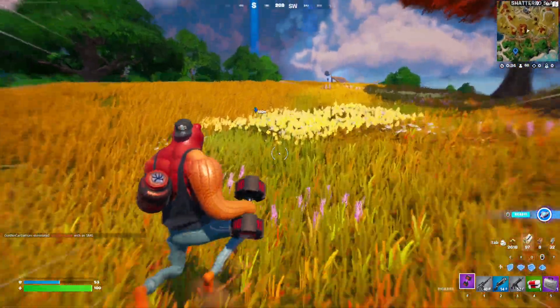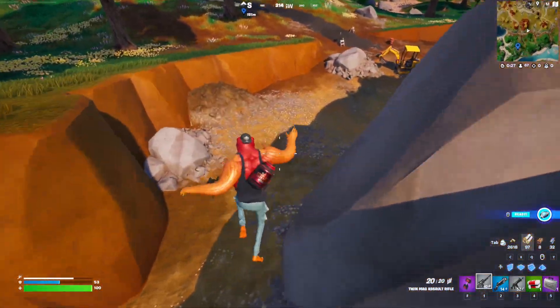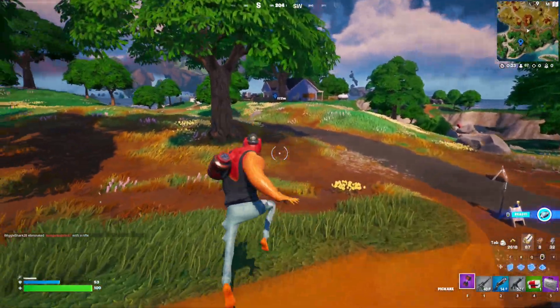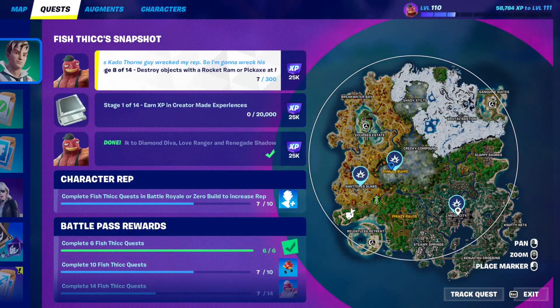If you've just landed from a game, you can land straight on the house and grab the rocket ram. Remember that this only works in these three POIs: Shadowslabs, Rumble Ruins, and Mega City.